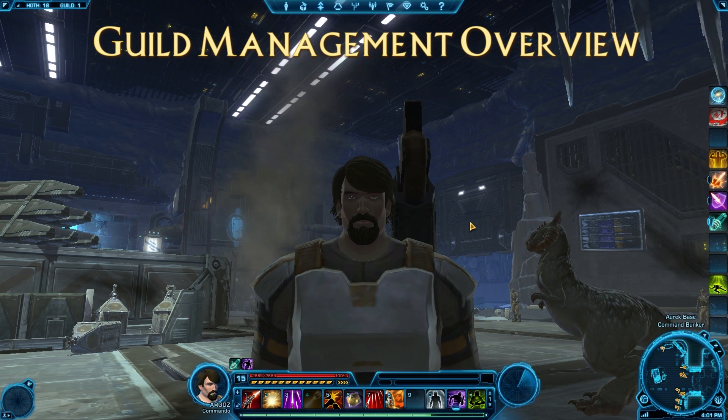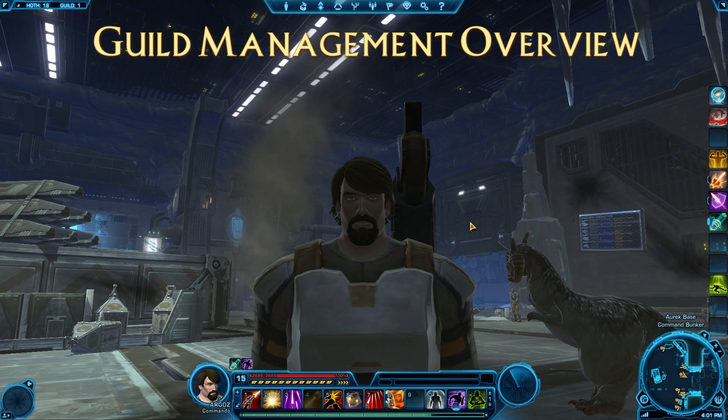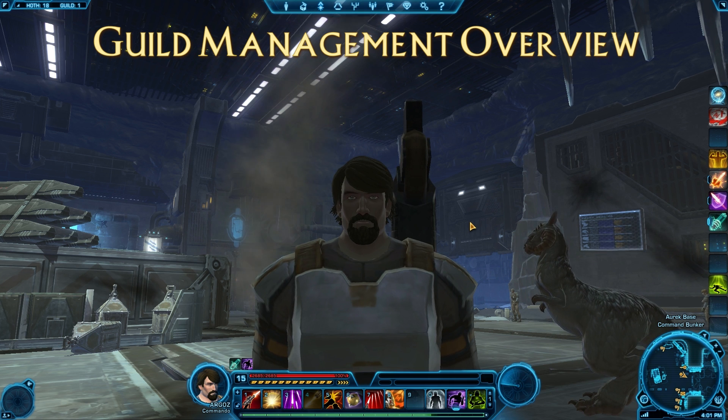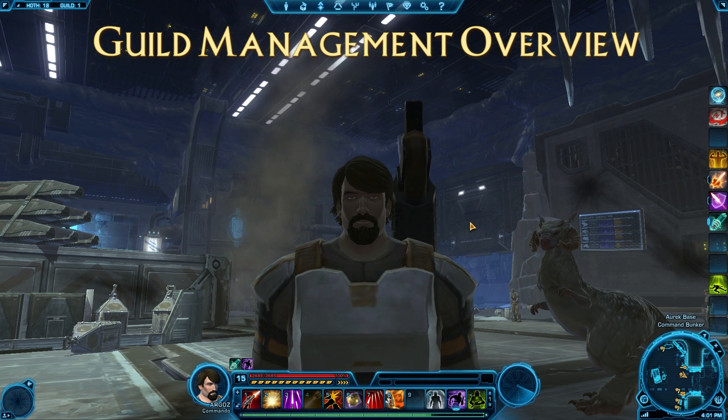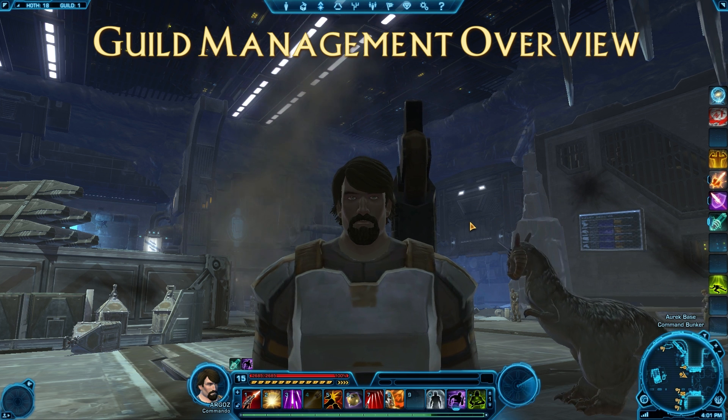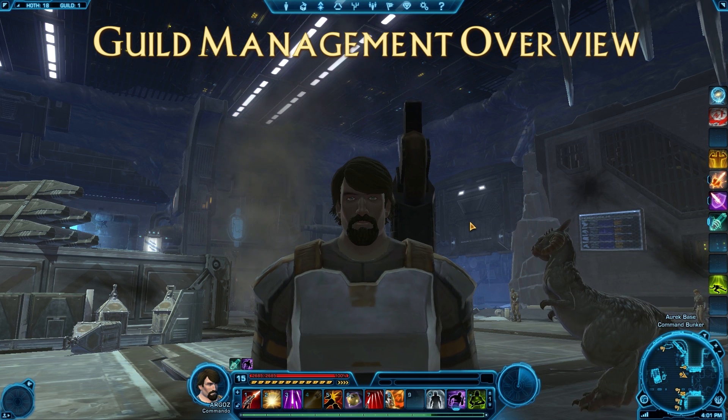There are two ways to set up guilds right now in Star Wars: The Old Republic. This is recorded on the last day of beta, so that'll give you a time reference. Right now, phase three of the guild system has been locked and guilds are going to be assigned to different servers.